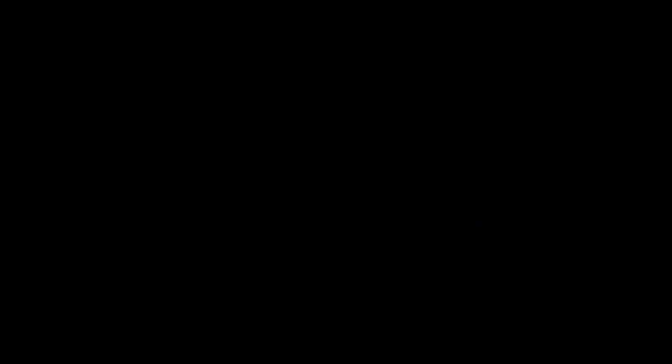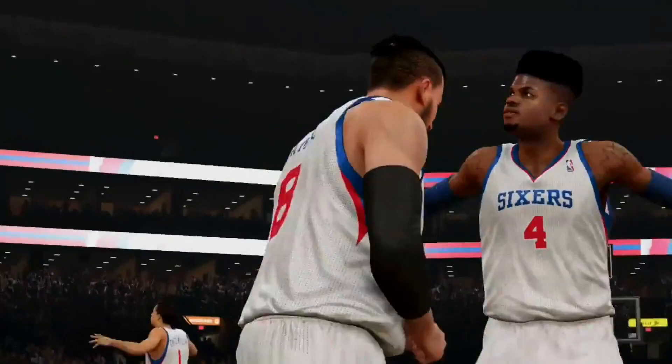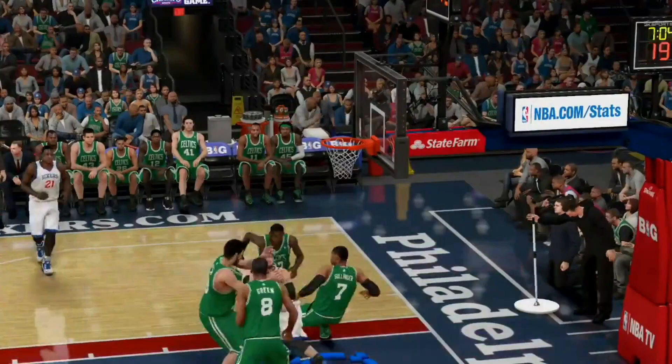At number three, from Uncle Camual. Look at this reverse windmill slam all over the Boston Celtics defense. Look at who gets dunked on — you see Selinger in there getting slammed to the ground. I see Jeff Green.